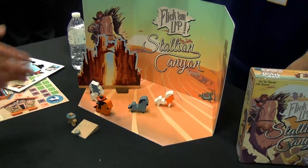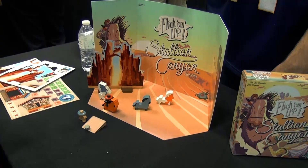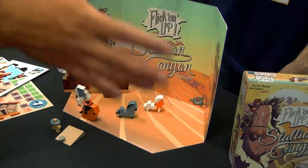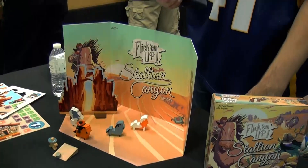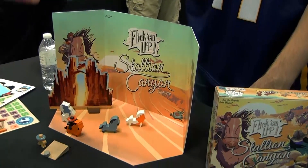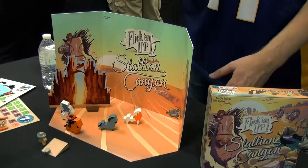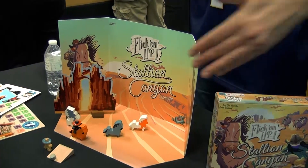In the game there will be a canyon that separates villages. We split the table into two villages, and you can cross the canyon to go from one village to the other — but you need to be on a horse to do that, in order to travel that long distance.